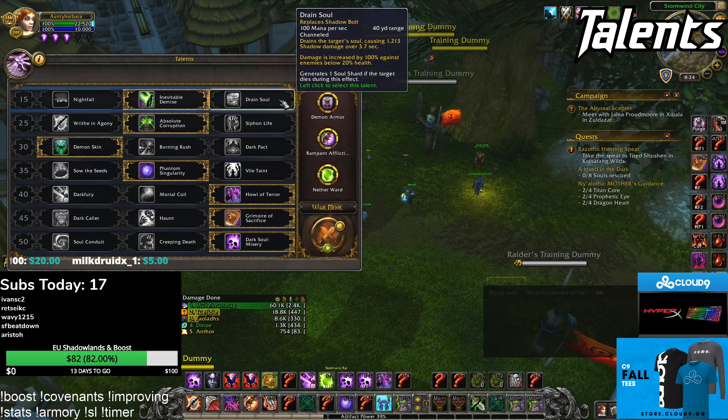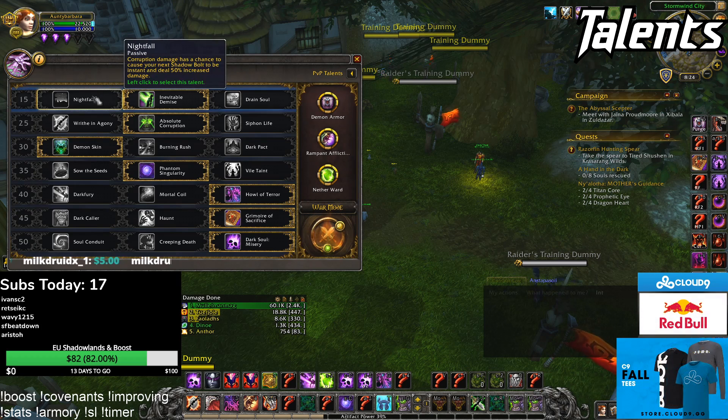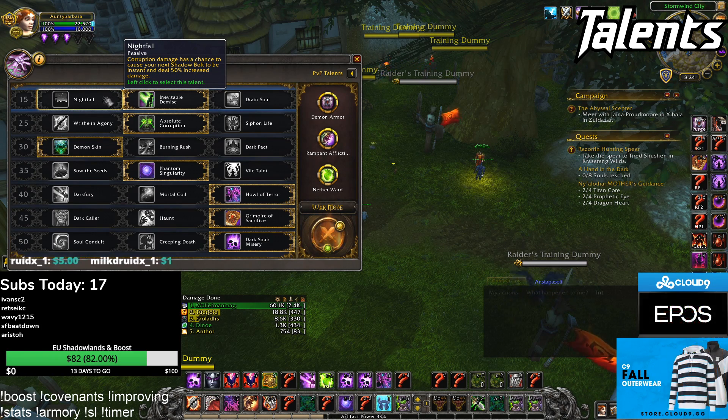On top of that, Shadowy Embrace, which is what Drained Soul is mainly used for, doesn't come in until you level up a bit more. Nightfall costs you globals and again doesn't give you Shadowy Embrace, so you don't take that.